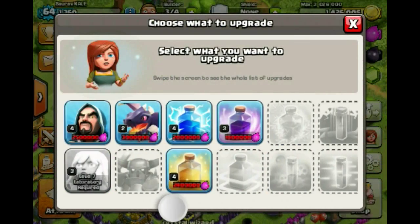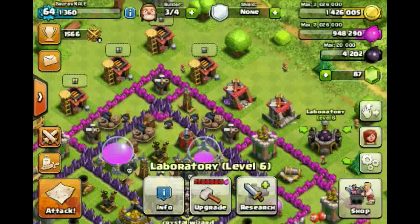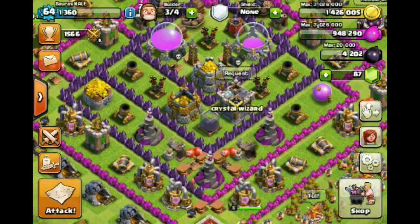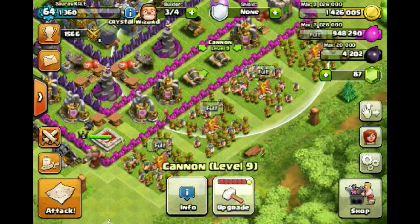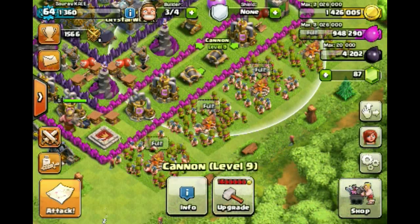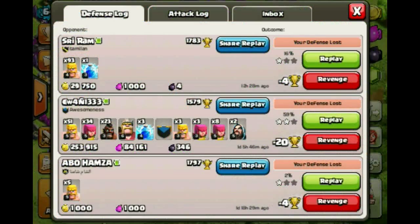I am showing that I did my minions to level 2. I just randomly got to 10,000 dark elixir. This video is actually intended for me to upgrade my cannons to level 10, but I just managed to get 1.5 million gold instead of 1.6 million gold. So I decided I was going to upgrade my archer towers to do something at the end of the video.